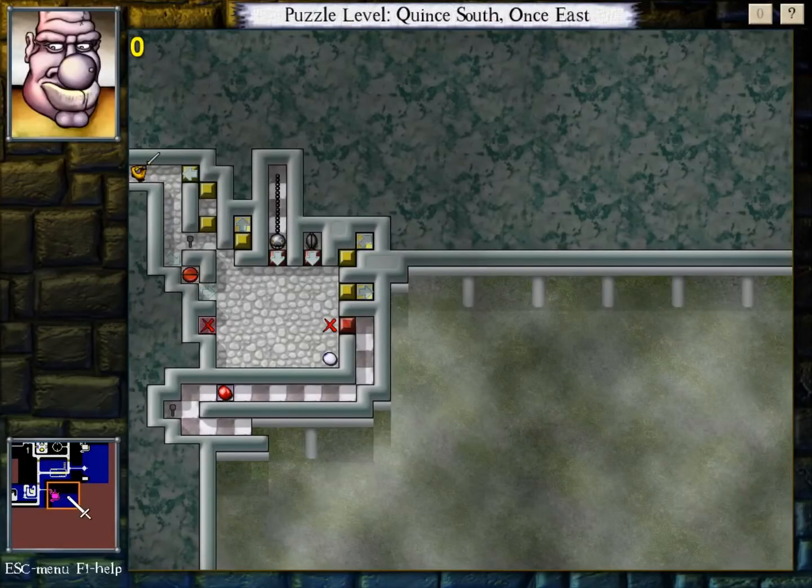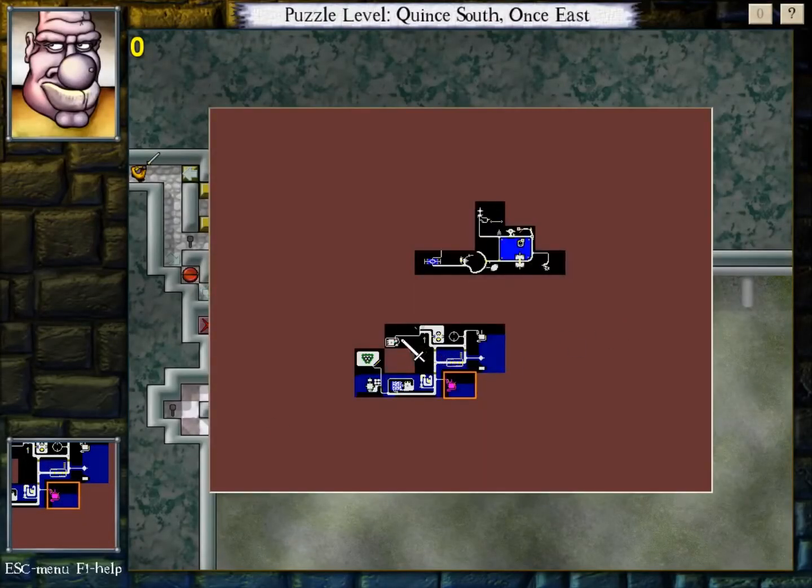Hello, welcome back. Last time I pretty much finished up the Potions and Tokens sub-level. Just have this secret room left to do, as far as I can tell, and it seems to be a variation on this.